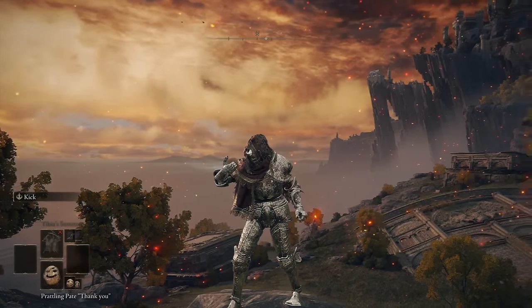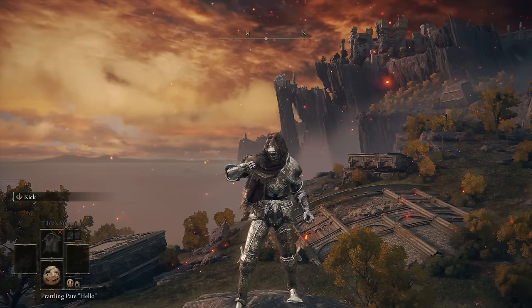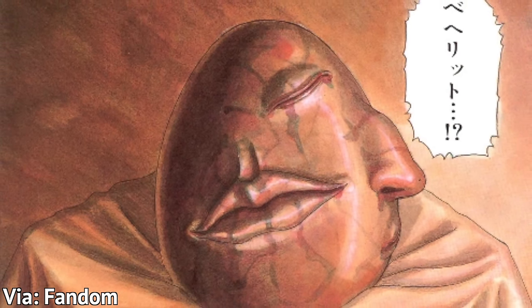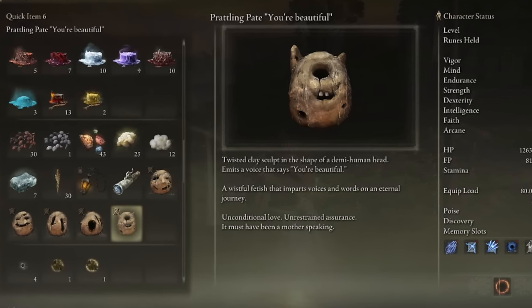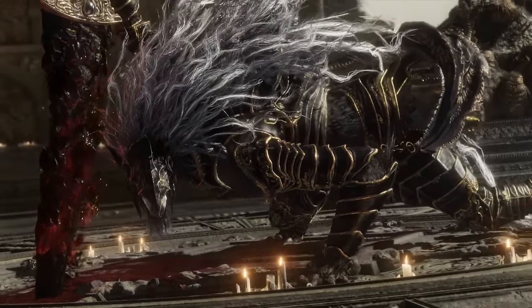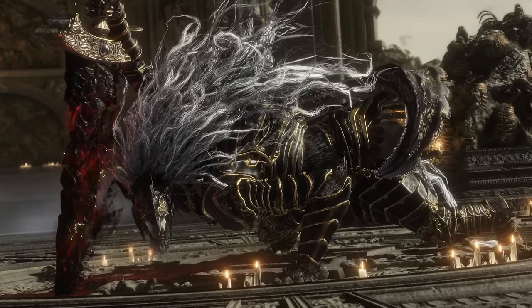Any fan of Berserk would have immediately noticed this last one: the Prattling Pate items you can use to make vocal commands look a hell of a lot like Beherits. In Berserk, they're powerful magical objects connected to the demon world, while the Prattling Pates are just goofy little boxes that serve no other purpose, but their designs are clearly similar. These are the most obvious similarities, but there are a lot of smaller and more subtle nods hidden in the game as well.